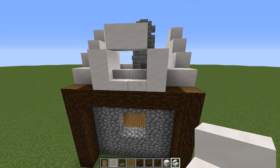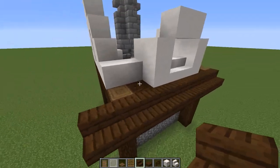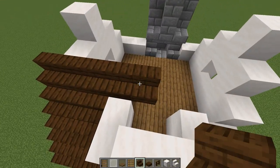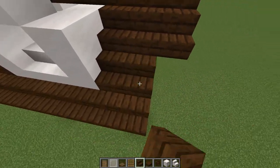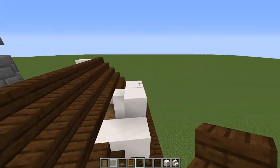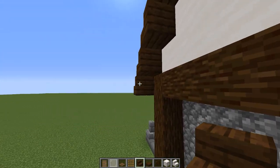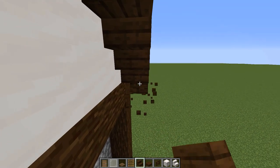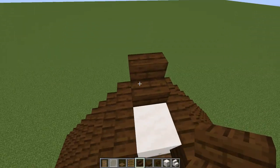Switch to dark oak stairs and put the roof line on, coming over by one. Then repeat the same thing on the other side. Don't forget to put in upside-down stairs under the bottoms, and finally one in the middle upside down and one facing this direction — repeat the same on this side.